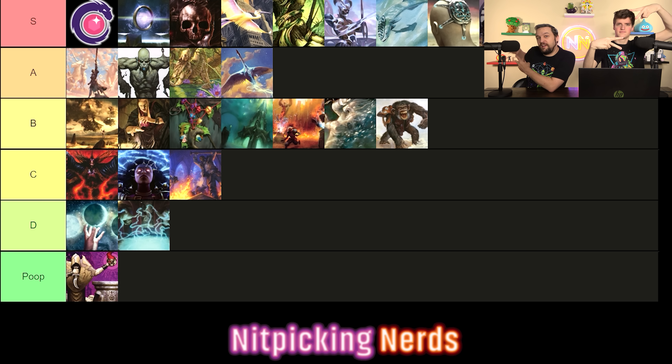Wild Growth enchants a land to tap for an additional green mana — it's mana neutral right away, but on turn one you play it and next turn you're up a mana. This goes right next to mana dorks for me. It's as good as, if not better than, mana dorks in some cases. It's not a creature so it dodges board wipes, though you lose some creature synergies. But this card is incredible — it's budget friendly and definitely deserving of S tier. Get it in more decks.